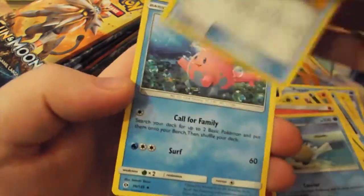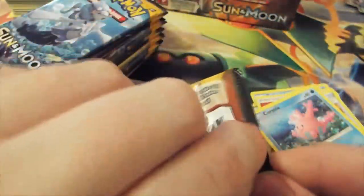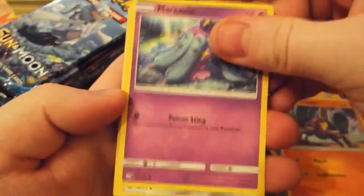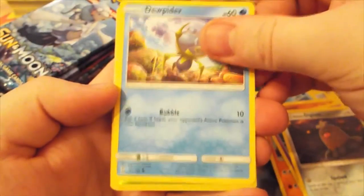Energy, Feli­par, Ultra Ball, Solar. Probably get through this half a lot quicker now - we've pretty much seen all of the Commons, Rares, Uncommons, etc. Raulner, Marini, Diglett, Jangmo-o.